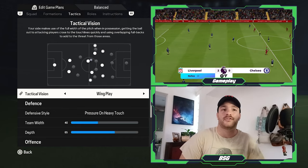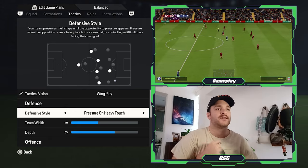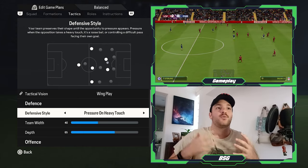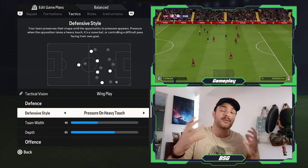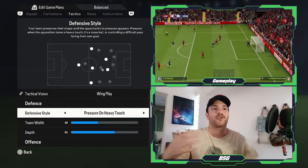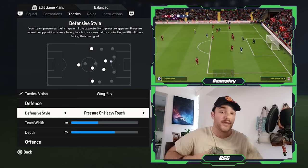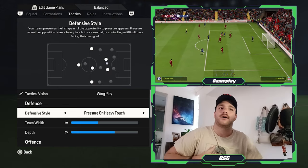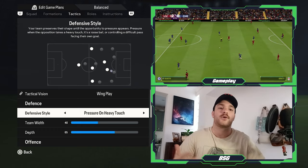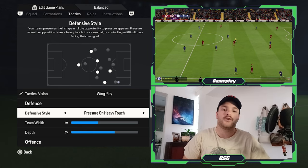That is a running theme throughout the course of these tactics, with wing play as the tactical vision. As for the defense and the defensive style, I've set it to pressure on heavy touch. Going back to the balanced style and making sure you're well protected and structured — it was all about the structure of play, making sure the formation was very much intact. They would look to pressure every now and then, forcing mistakes and errors out from the back. And when those errors did occur, the likes of Fernando Torres and Steven Gerrard would be able to capitalize and turn them into goalscoring opportunities.